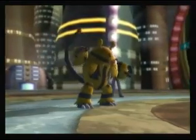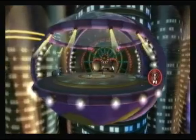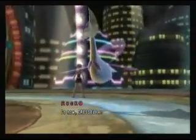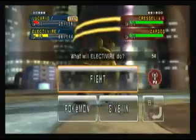Electivire cannot hold! Lucario suffers from its burn — this is getting dangerous! Braselia is sent out! The red corner has already taken some serious damage, but there is always a chance of a comeback!